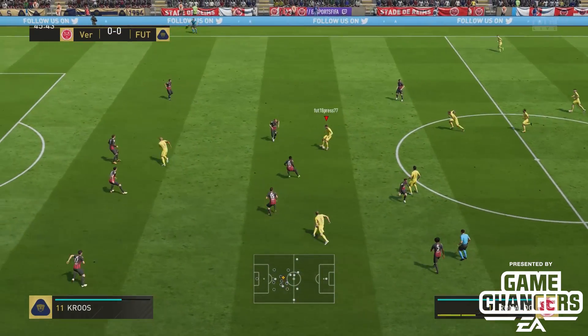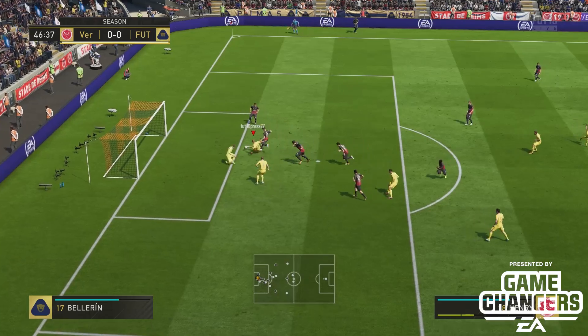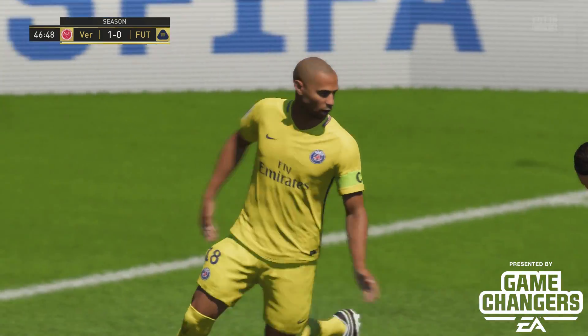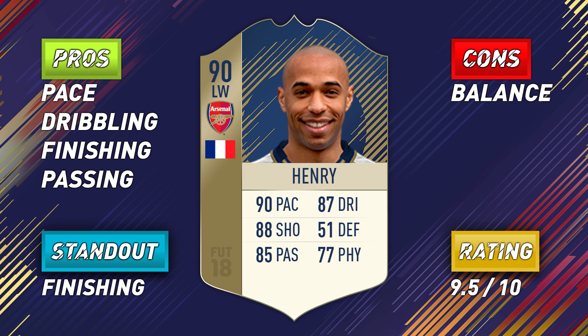Henry's passing was good — not spectacular, but good enough. Short passing was excellent and very useful for quick one-twos and link play. Despite using him on the left side most of the time and cutting in rather than crossing, even when I did cross, it was accurate for the most part. Physically the guy is strong and I had no issues with his stamina either. The one slight negative was the balance, which at some point did cause a bit of a problem. As a whole, this Icon Thierry Henry was just awesome — really fun to use and a natural finisher in game. Let me know your thoughts in the comments below, leave a like if you can, thanks for watching, and I'll catch you in the next one.